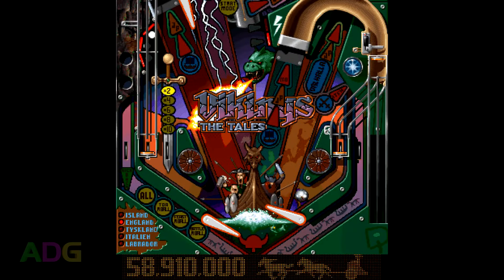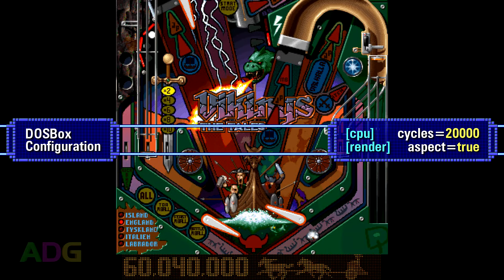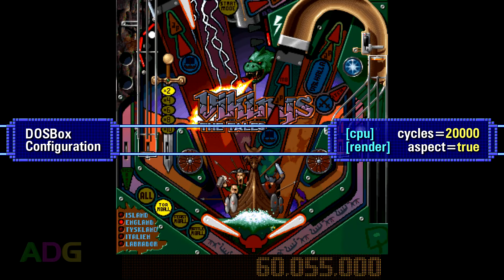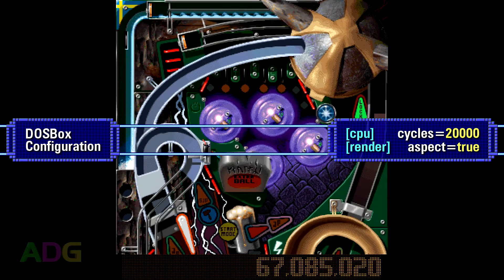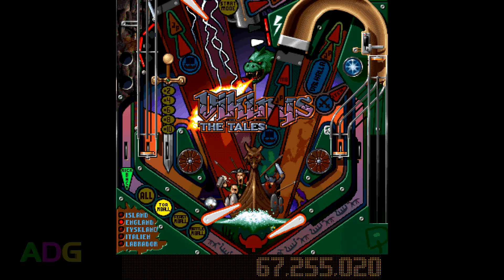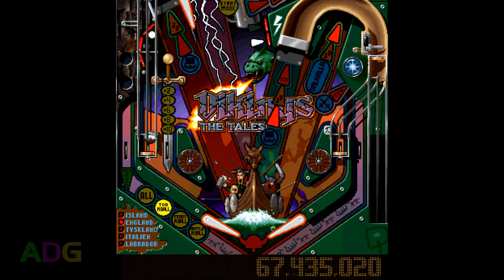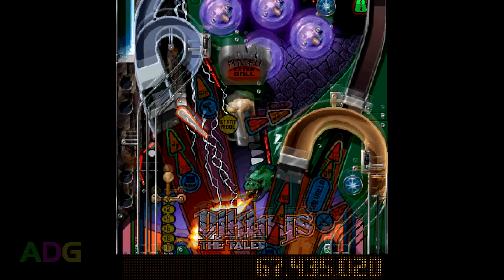My final verdict is: it's worth playing these if you get the chance, but unless you can easily adapt to off-kilter pinball physics, you'll probably get a lot more angry with these tables than you would with most other pinball software. Unfortunately, I couldn't find any way to get the visuals to render at the correct aspect ratio under any flavor of DOSBox. For now, the best thing to do is set a fixed cycles count of 20,000 and make sure aspect correction is turned on, since it'll look even worse if you turn it off. Beyond that, the only other thing I could recommend is playing full screen on a CRT monitor, since that way you can adjust the horizontal width.